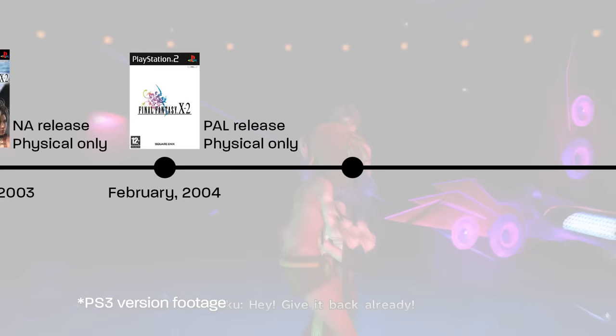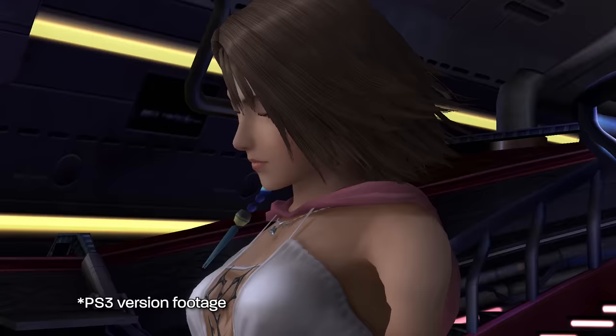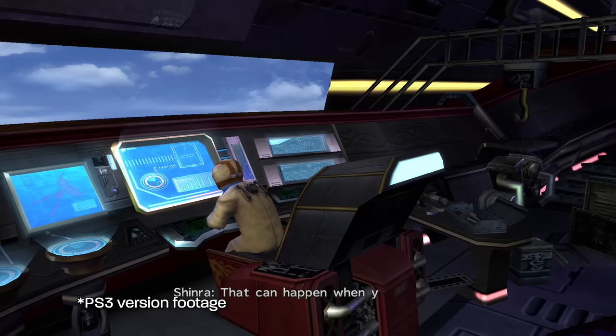Last Mission is a playable sequel to X-2, and it uses your save file from X-2 to determine how it will play out. The international version of X-2 introduced a whole bunch of new content, such as a creature creator system, two new superbosses, two new dress spheres, and four new garment grids. X and X-2 International both had numerous quality of life and balance changes made to accessories.